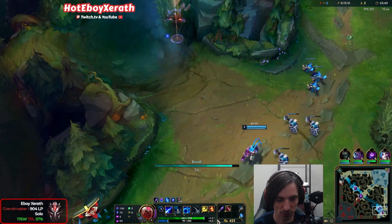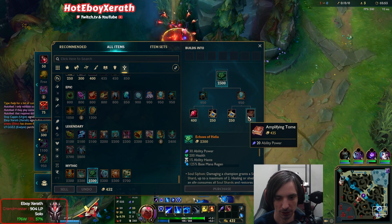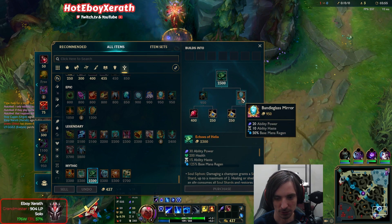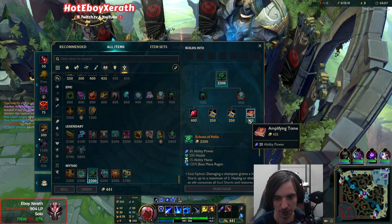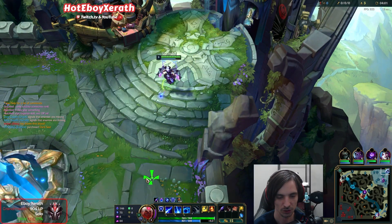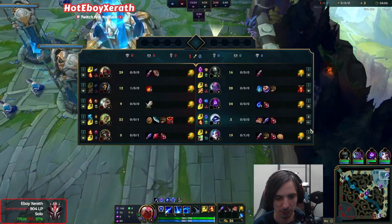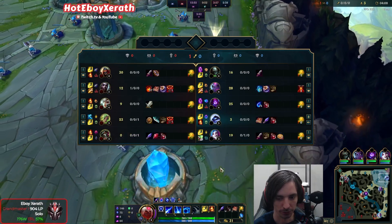I think what I'm going to do is probably just reset and get an Amp Tome. A lot of mana regen in this build. We won't have a lot of mana, but we'll have a crap ton of regen. And we don't need pink wards — pink wards are overrated.